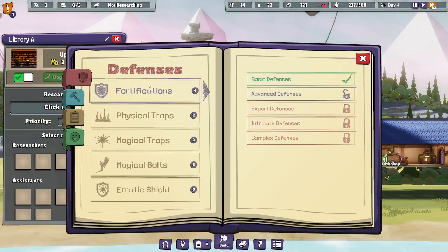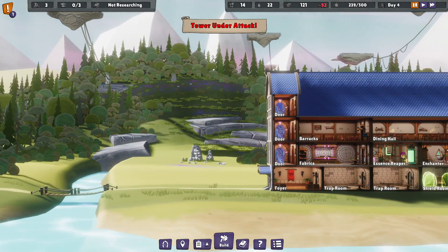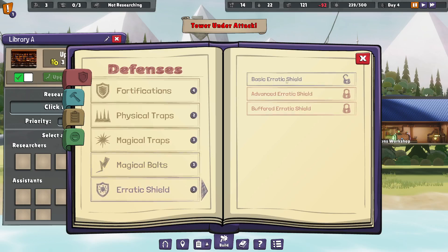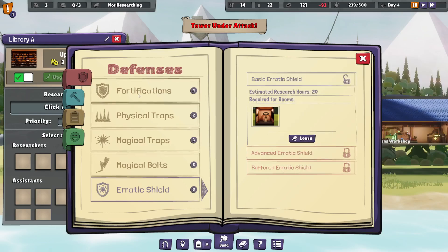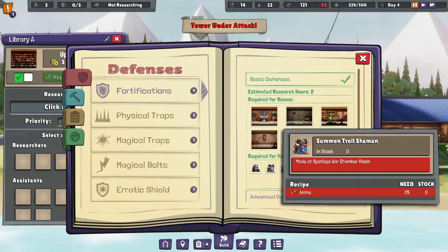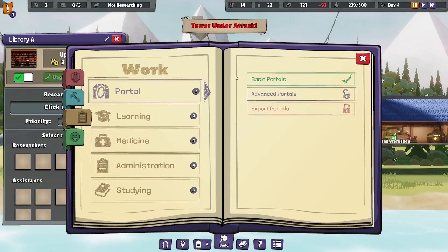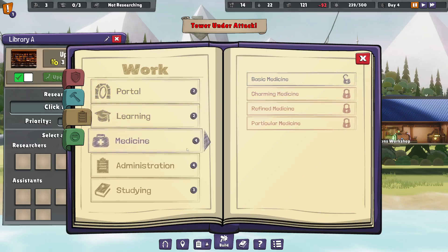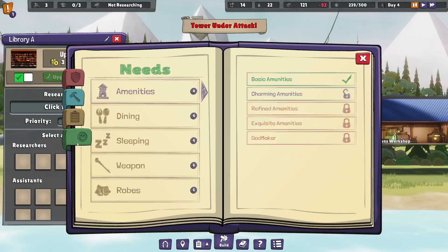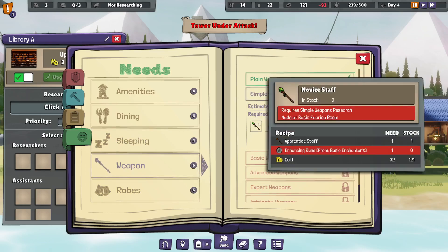What would we like to research next? Magical traps perhaps? We're under attack already? Pause. This isn't the peace treaty I signed. I want to finish looking at the research options - we got magic bolts, erratic shield, which requires erratic shield research. Training room, panic room, war chamber, munitions workshop. We have basic defenses already. Required for items: summon troll shaman, bugbear shaman, or necromancer. Reaping, fabricating - we have all the basic stuff there. Basic portals, basic learning. Basic medicine might be a good idea. Or maybe studying - private study or extensive library. Let's go for simple weapons. Let's learn that.